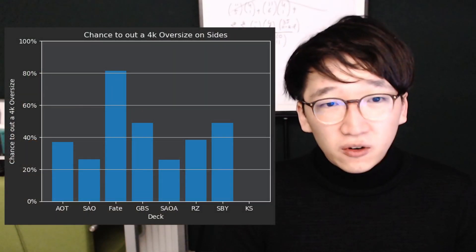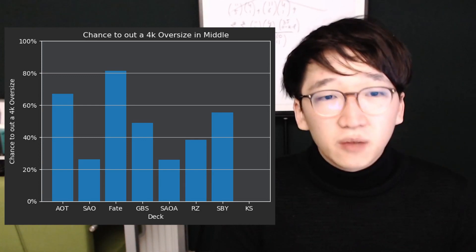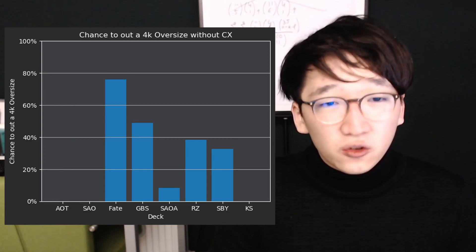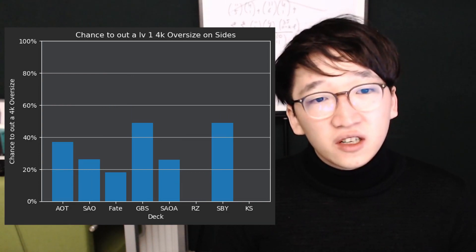It seems like level 0 4k oversizes aren't in a very good position at the moment, due to Fate running around with their suiciders. But at least against AOT and SAO, it will usually force your opponent to trade a climax for it, which is still a very good trade. Level 1 oversizes, on the other hand, are in a better position.